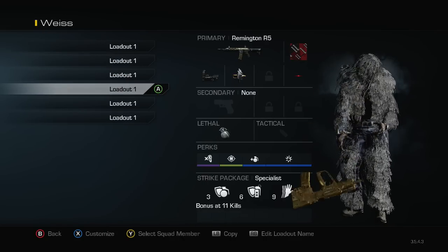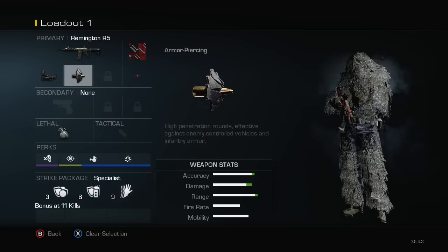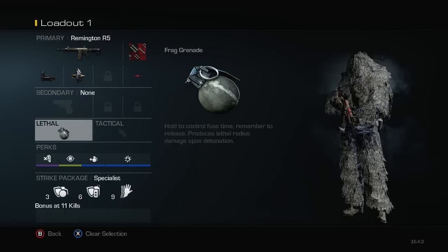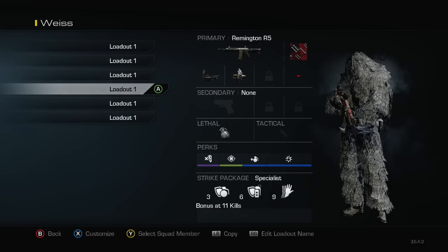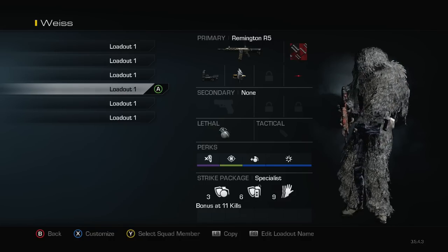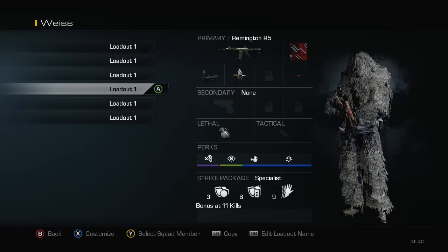Then we got my other Remington class, but this one is a little different. Red dot, armor piercing — same thing. I have one nade, no tactical, but I do have two nades, danger close, focus, and dead silence. This is for like my setback class — like on Warhawk, if they're on B, I'll chuck two nades up, and I have danger close so the radius of the nade will have a bigger chance of me killing someone. I really like this class.